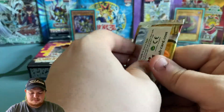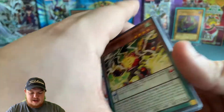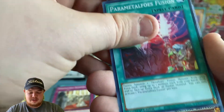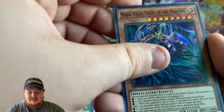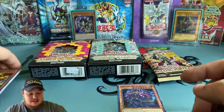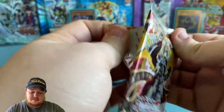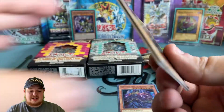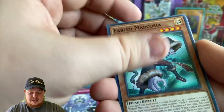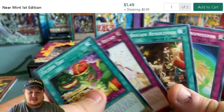Alright, let's go ahead and open one Blazing Vortex pack and start. First pack — come on, Pot of Prosperity. Underworld Goddess is really good too. We got a super rare Light of the Heavens. Lots of really good cards in this set. Tribergade Kit — not a very expensive card but still very good in the Tribergade deck. Any kind of starlight out of here would be absolutely insane.